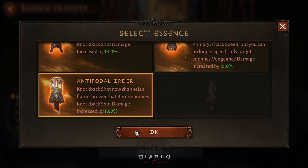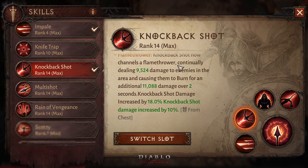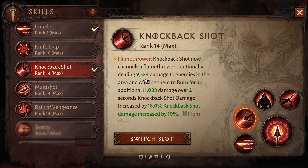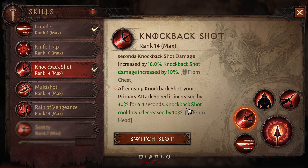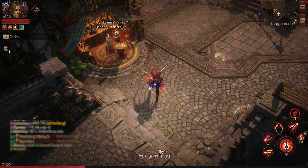I don't want to make any comment on this because I've already seen it. Let me go in here and read it to you guys. Knockback shot now channels a flamethrower, dealing 9,000 damage to enemies in the area and causing them to burn for an additional 11,000 damage over two seconds. Knockback shot damage is increased, and after using knockback shot your primary attack speed is increased by 30% for 6.5 seconds. This is from the False Manifesto which I'm using at the moment, and if you guys have Pain Claps it is also going to work with this. Now let me go to Challenge Rift 350 and show you guys how this actually looks.